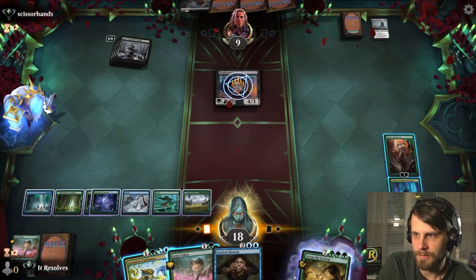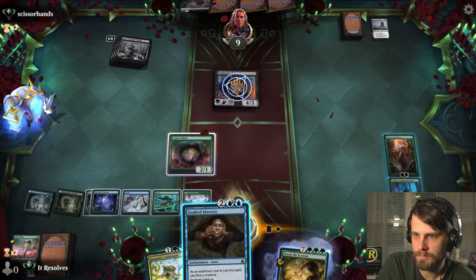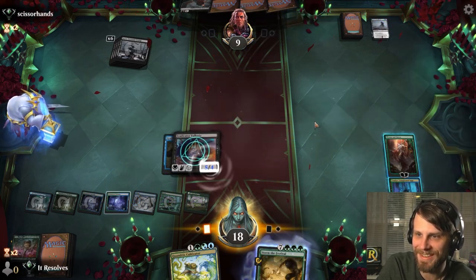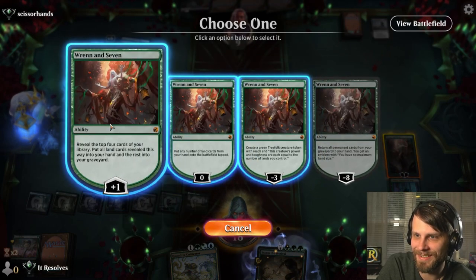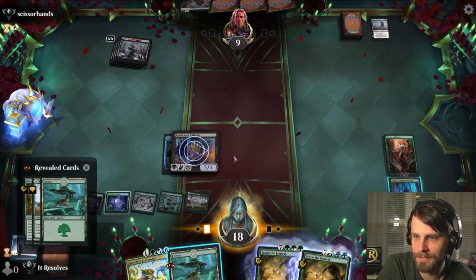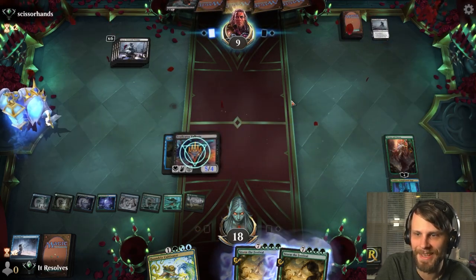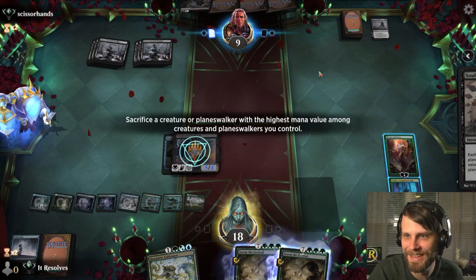So, what do we do? I'm gonna steal this — I'm gonna do the weird thing and steal it with Grafted Identity. I think that's fun. Let's plus up first, see what we get in the graveyard. Another Storm the Festival — all right, that's cool. I'm just gonna submit zero and pass. I really like this deck — it's fun.